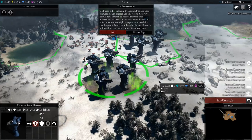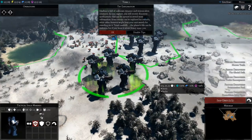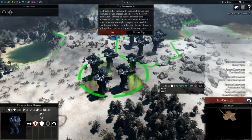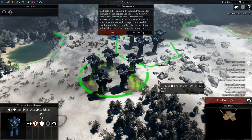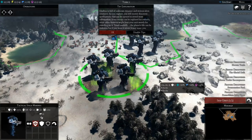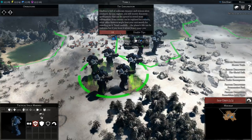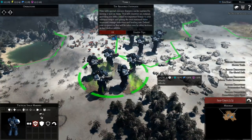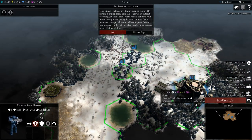Gladius is full of unknown treasures and vicious alien creatures. As you explore, you will receive discovery notifications that can be opened to reveal more information. Some terrain can be explored for rewards, while other features might hurt your unit merely by standing on it — tread carefully. The planet's life can be ruthless, but if you leave it alone, it may spare you. Towers with special resource features can be captured by moving a unit on them.